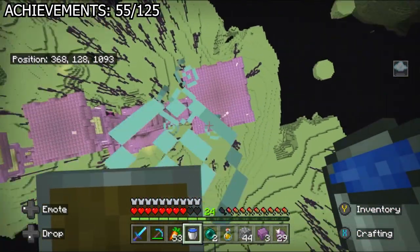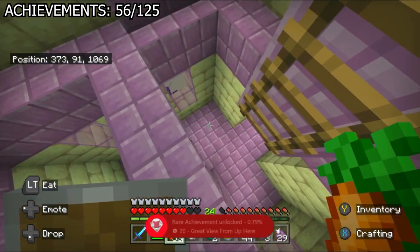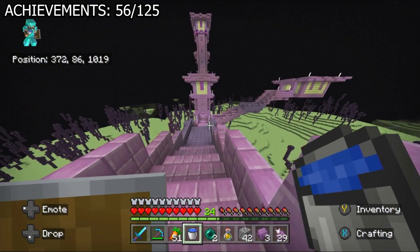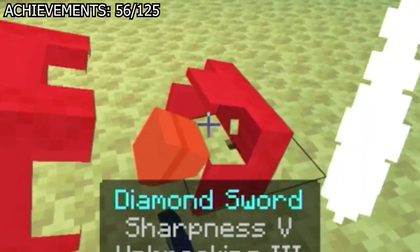I went ahead and got the 'great view from up here' achievement by levitating up 50 blocks from the attacks of a shulker — first achievement of the video. I would say that I got a ton of loot, but aside from the achievement and some shulker shells, I got nothing.